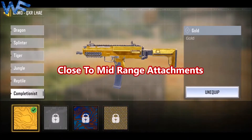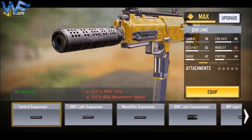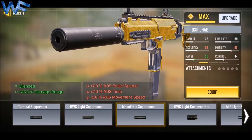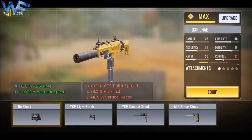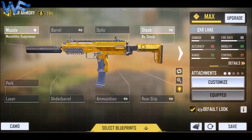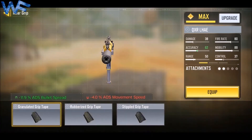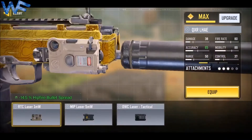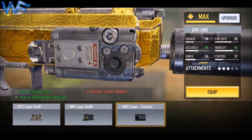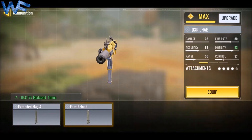Let's begin the close to mid range attachment. The first attachment is a monolithic suppressor, second attachment is no stock, third attachment is granulated grip tape, and fourth attachment is OVC laser tactical.